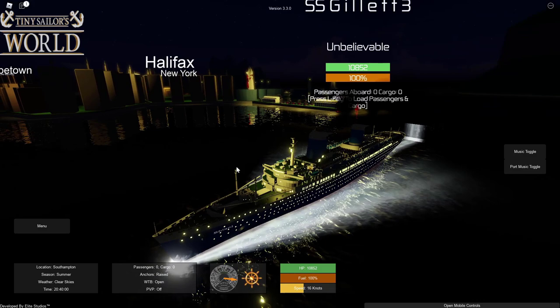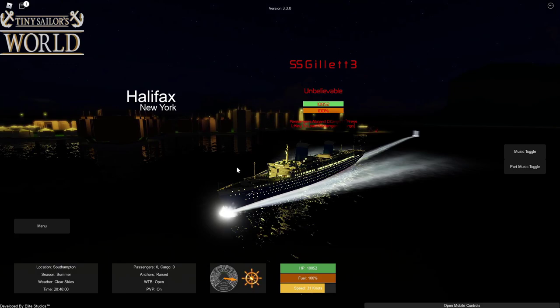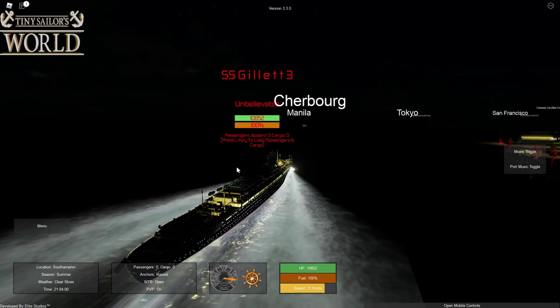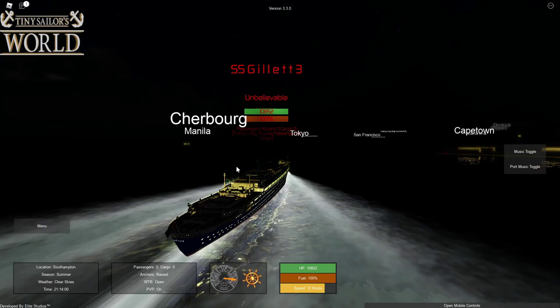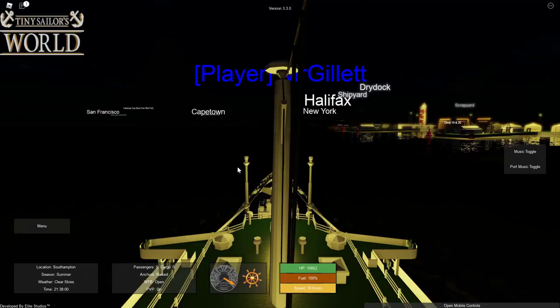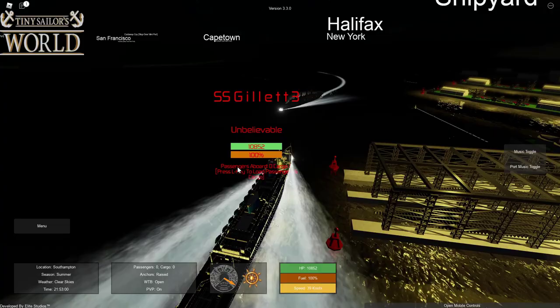There is one ship you cannot survive — do you know what it is? The SS United States? Close — the SS Gillette 3! The SS Gillette 3 makes a return, this time coming after the Britannic. In one of my last videos the SS Gillette 3 did destroy the Britannic quite violently. Just a heads up — I'm not even at top speed and I'm going 31 knots! I'd just get your nurses and patients to jump overboard. There is the Britannic right in front of us — we want to split this thing in two.